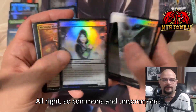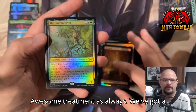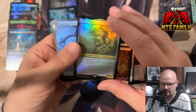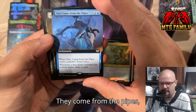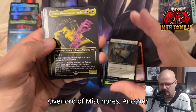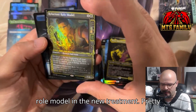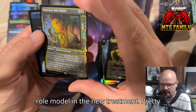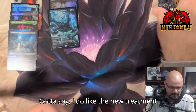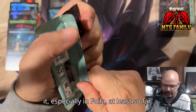Commons and uncommons — we're going to stop at the Mountain. Awesome treatment as always. We've got a Swarm Weaver Scarecrow — they come from the pipes — Overlord of Mist Moors, another Winter, and Reluctant Role Model in the new treatment. Pretty cool. I have to say I do like the new treatment, especially in foil, at least so far.